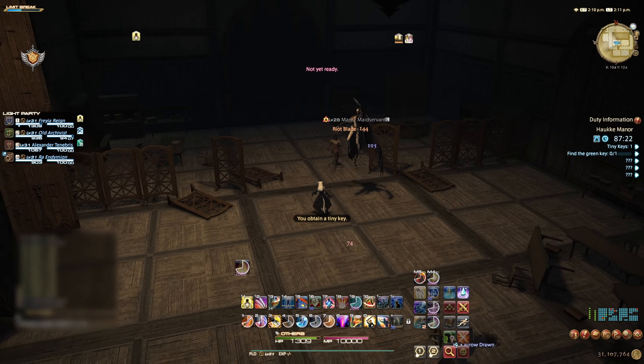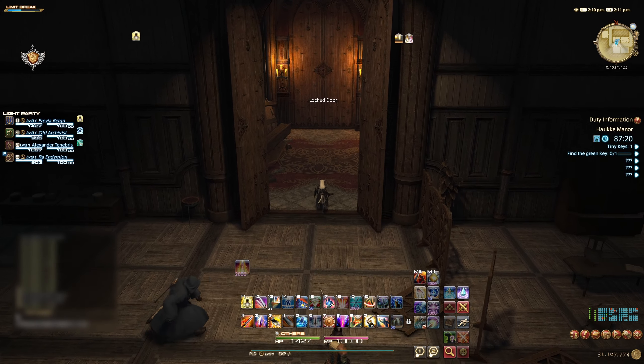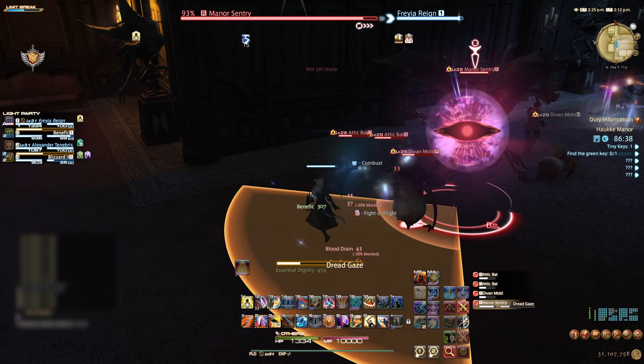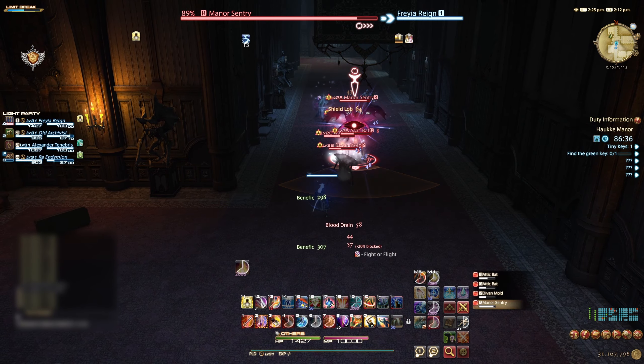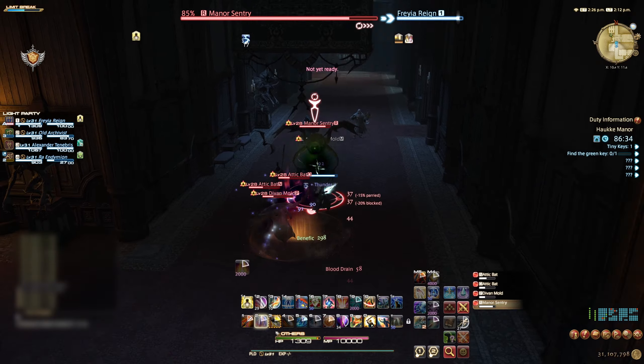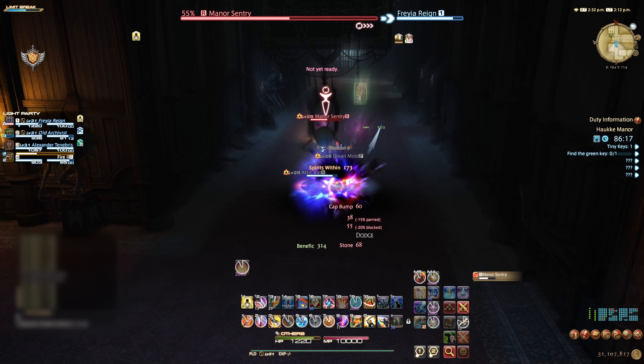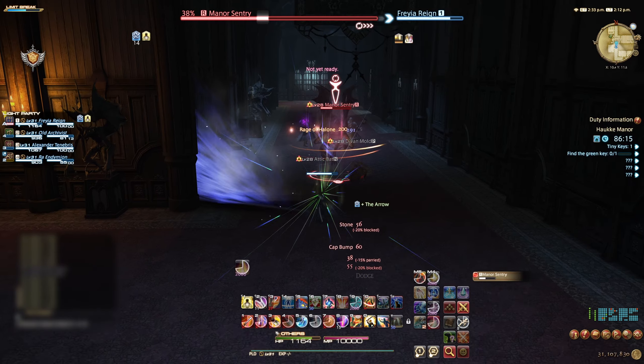Clear the adds in this room and then use your tiny key on the locked door. Proceed through and engage the Manor Maid Servant in this room, then pick up the tiny key here as well. To progress through the dungeon, head down the corridor — though you can explore all the side rooms. The locked door ahead contains the crafting item Fine Wax in a treasure coffer.